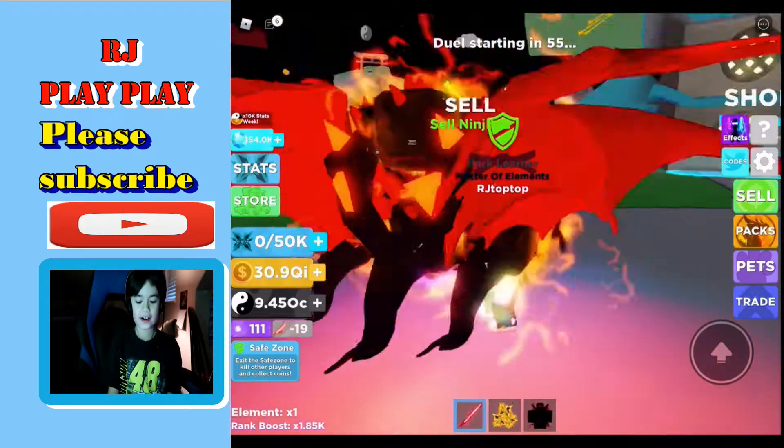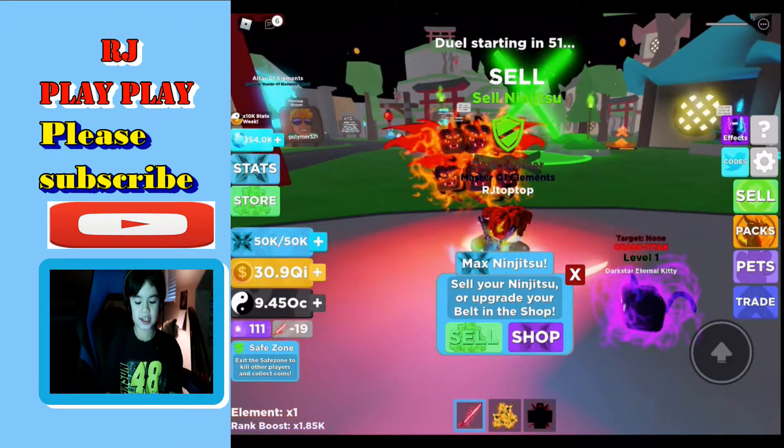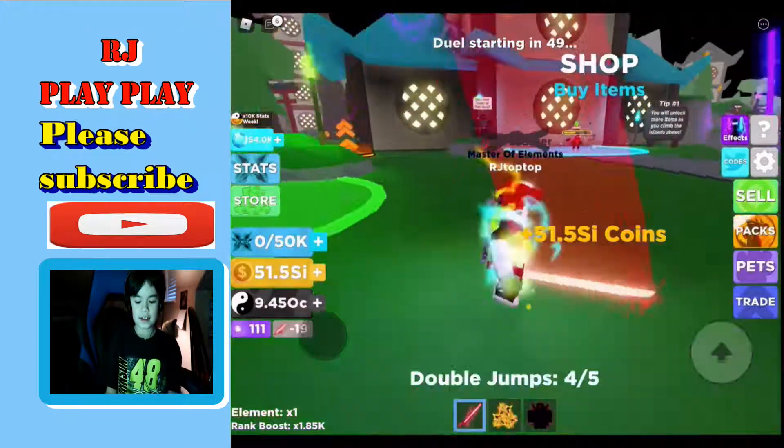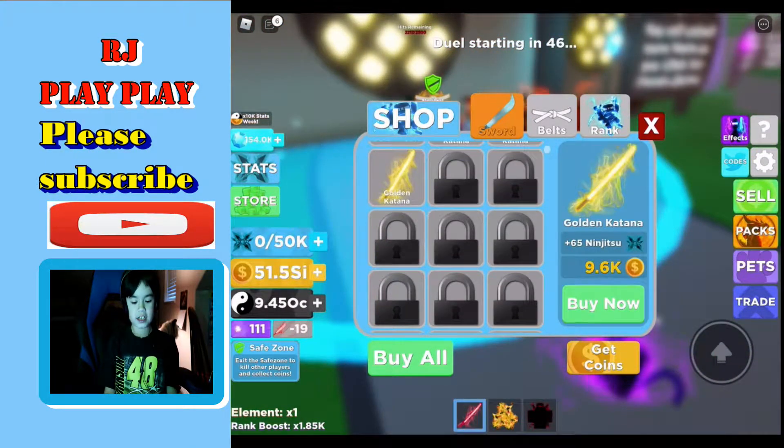I'm already good at this game, but what do you do in this game? You have to make a sword, then you slice it. Then when you have Max Ninja, you sell it. And then you can get more swords here at the shop.